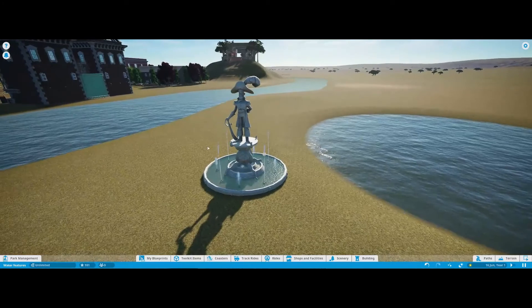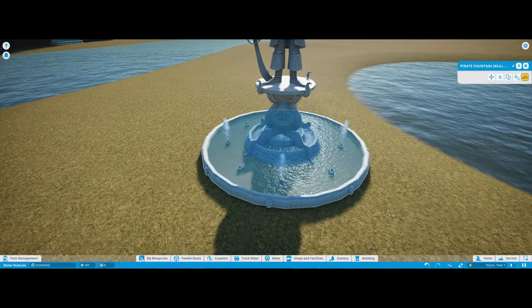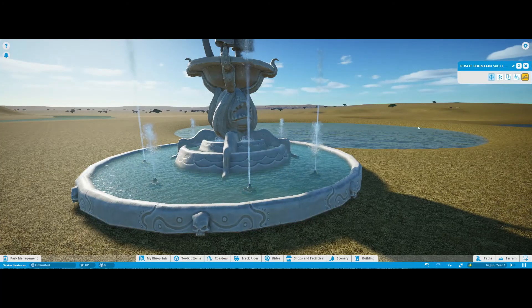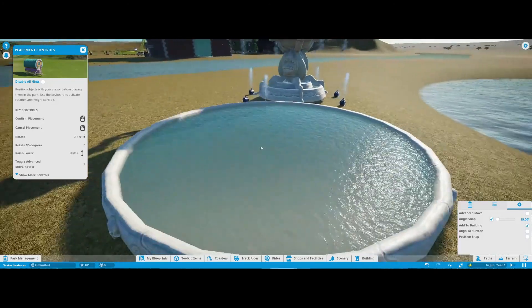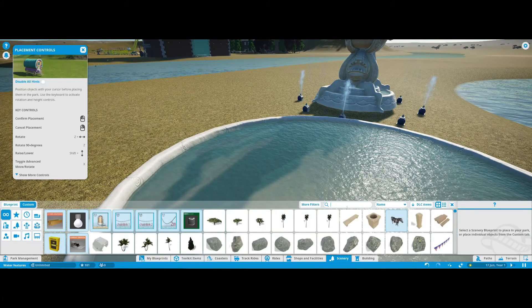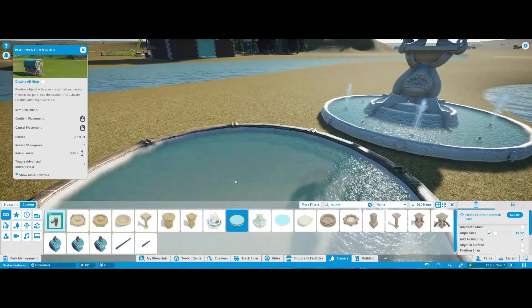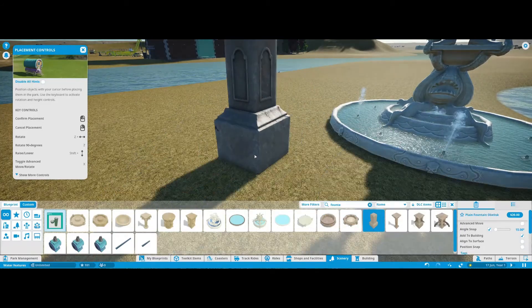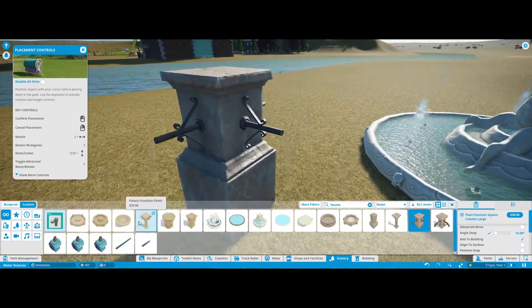Here we have one of the blueprint fountains. This fountain has a water base — if I move that out of the way, this is a pre-made base which you can find and is great for fountains. If you go in here there are loads of different ones, and there are also pre-made fountains available with water already coming out of them.